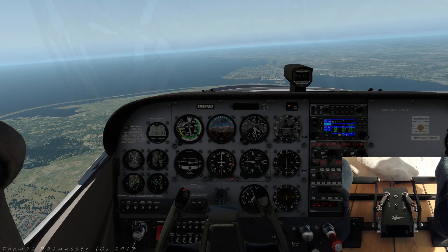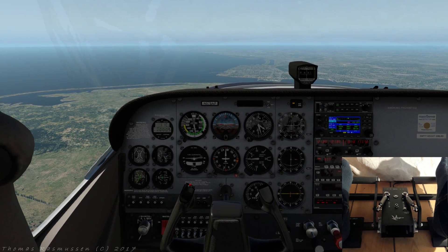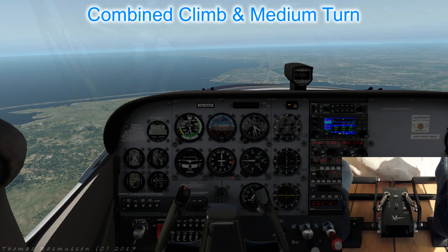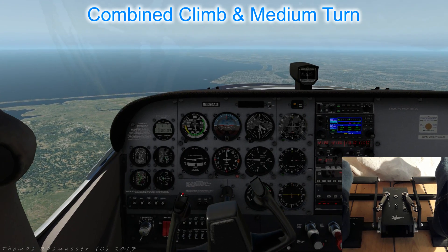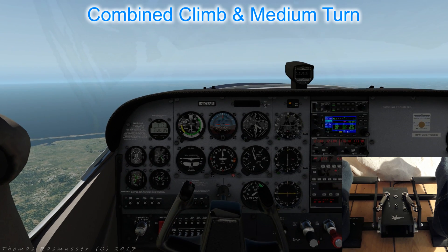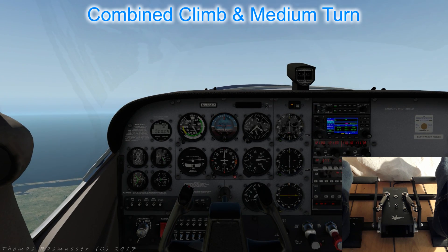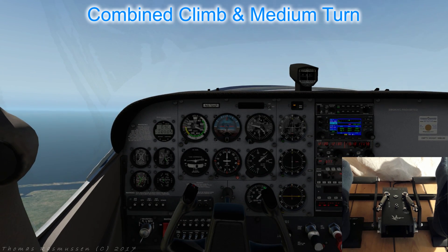A challenge before we move on: try to combine climbs and descents with medium turns. Let's initiate a best rate of climb the way we learned in the last tutorial — PAT: full power, raise the attitude, and trim. Our airspeed will gradually decrease and hopefully settle around 75 knots.